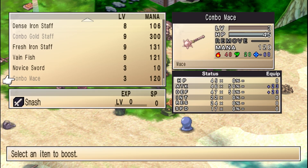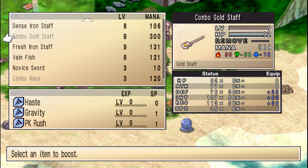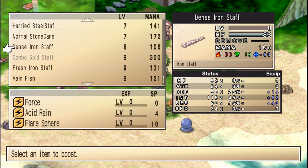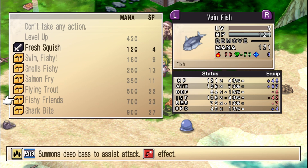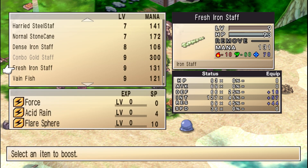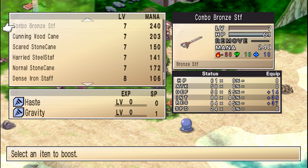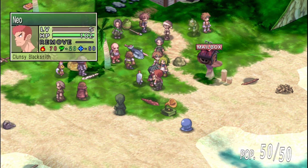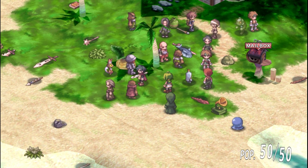We got combo stuff - combo title. It makes it so you can't have any abilities, but these are mostly here to teach skills and give mana to characters. So I got a couple of that. We got fish with some attack abilities, some more nature attack abilities. I don't know if I got the starfish - it doesn't seem like I got that, so that might be something to consider.